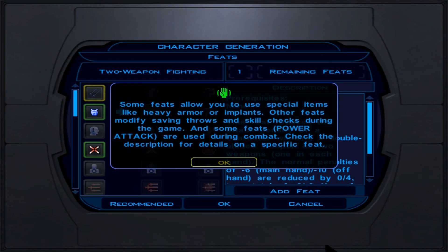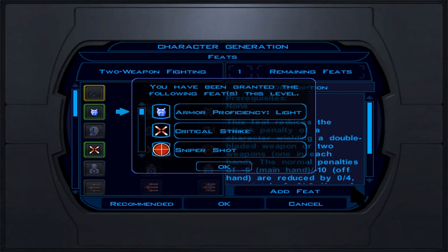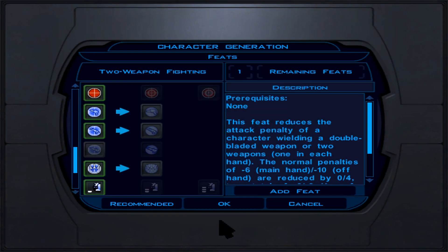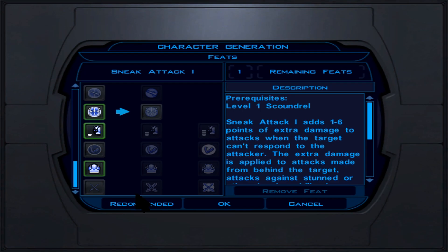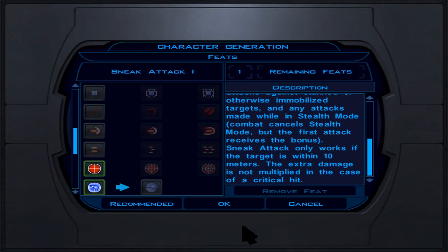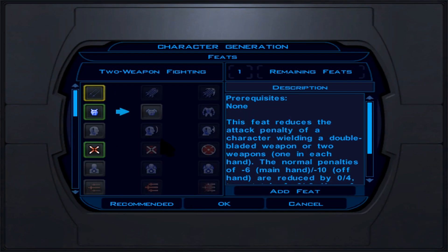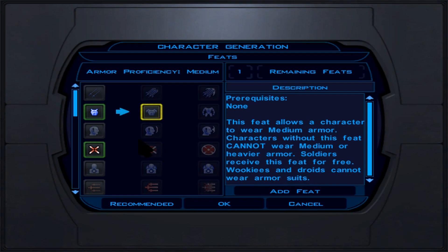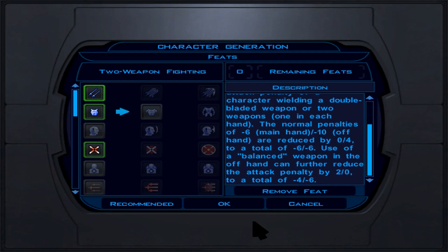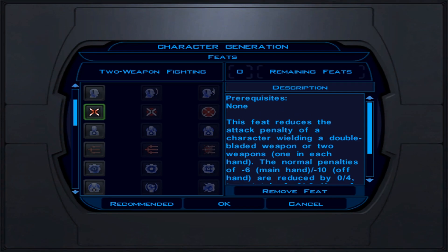For feats, the Scoundrel class is feat-starved, so don't panic. Sneak Attack 1 gives a 1-6 damage bonus when behind a foe or when they're stunned. The Scoundrel also gives some defense. The first feat to pick is Two Weapon Fighting so you can dual wield very early and do a lot of damage. We'll be feat-starved for a while as a Scoundrel, but our situation improves greatly when we reach the Jedi Guardian class.